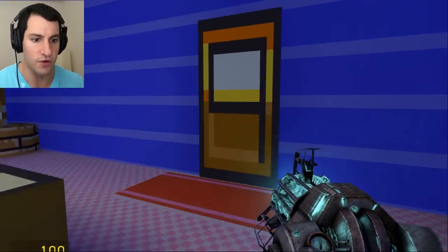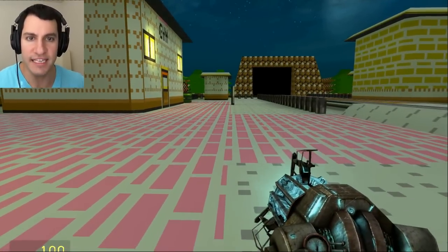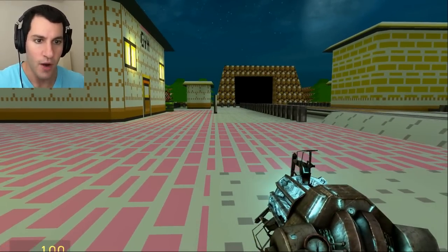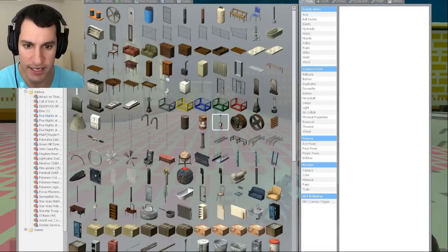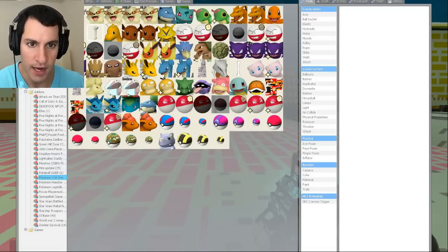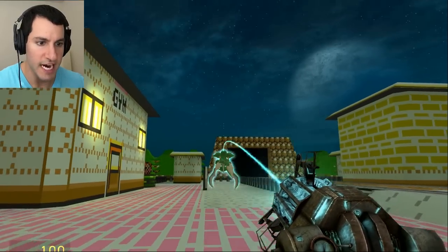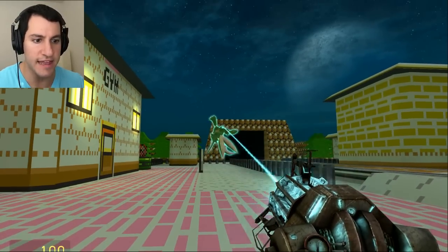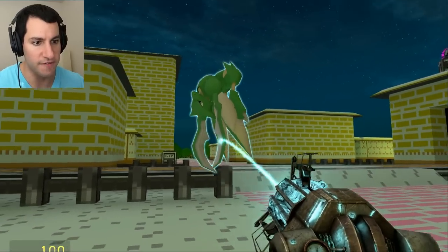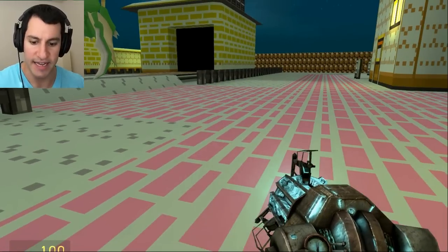It's an actual map of the Johto region — that's so cool! But let's get to the actual catching and whatnot. I want to see if I can spawn a random Pokemon. Look at all that! Let's start with Scyther. Fly, fly — there we go. He looks very happy. Smile for the camera, hi everybody! There's Scyther right there. Now let's see if I can capture him.